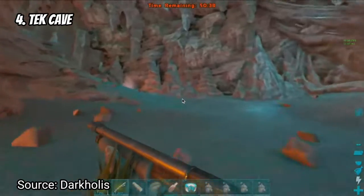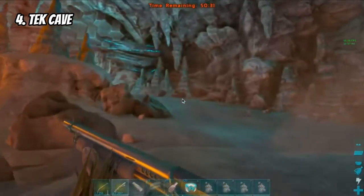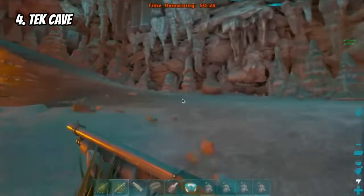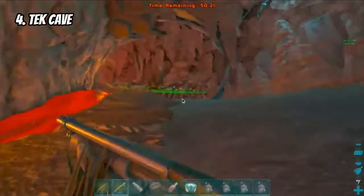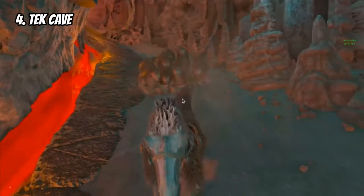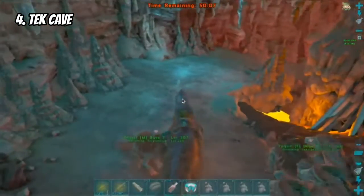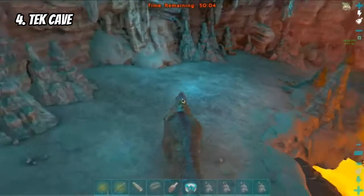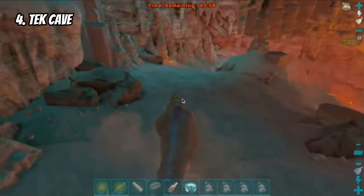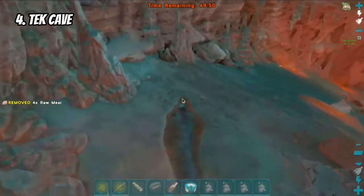Coming in at number four is the Tech Cave. I didn't put the Tech Cave at number one or two mostly because it gives you a lot of freedom. There are a lot of things it gives you in the Tech Cave. You're limited in some ways, but you can bring up to 40 dinos into the Tech Cave, and the game kind of makes it fair for you.